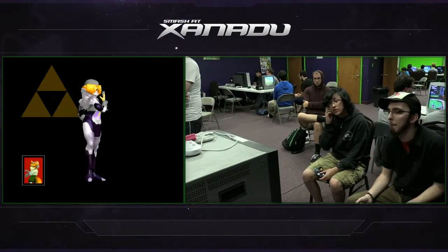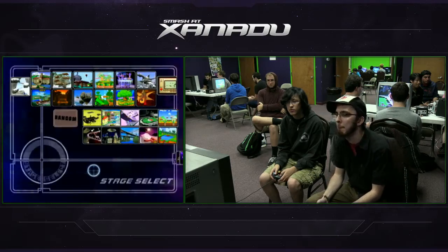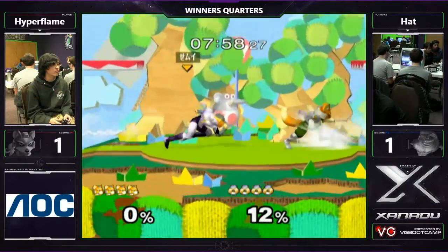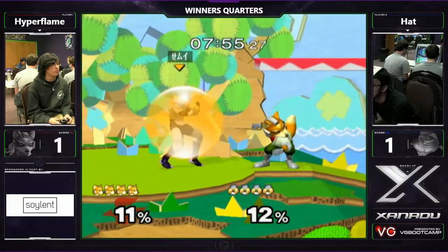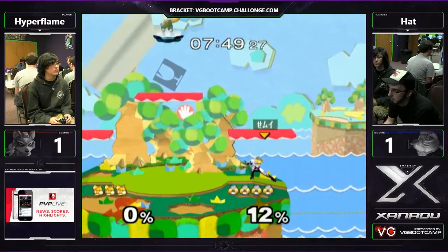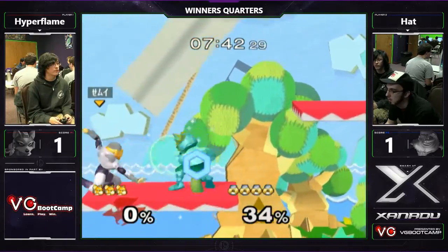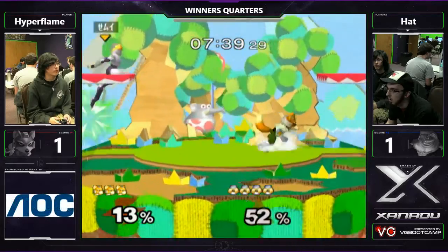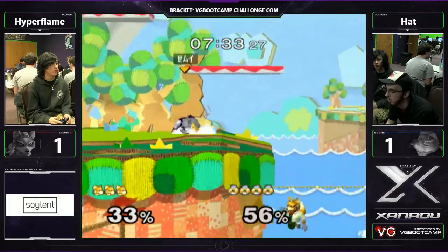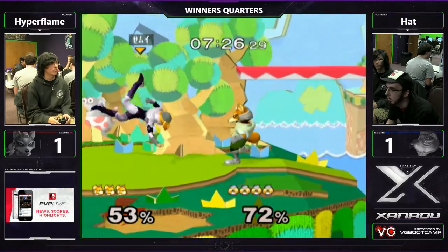On Dreamland you actually have to ledge dash to have a safe ledge dismount, unless you want to do ledge hop. But on stages like Yoshi's and Battlefield, you can ledge hop towards the platform and it's quite doable. Speaking of ledge dashes — Hyperflame kills with a ledge dash. I'm surprised he didn't go FD or Pokemon. He might be a player that just doesn't take people to FD. These foxes are so used to banning FD versus chain grab characters, they won't pick FD even when it's favorable.